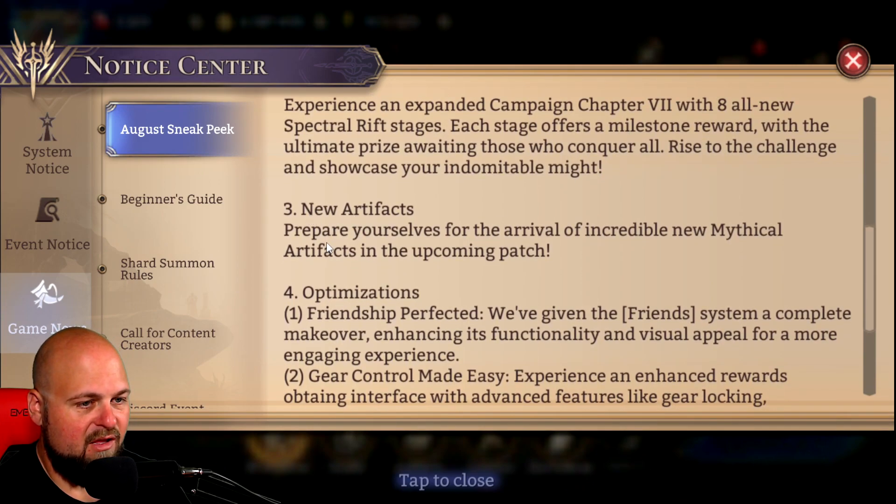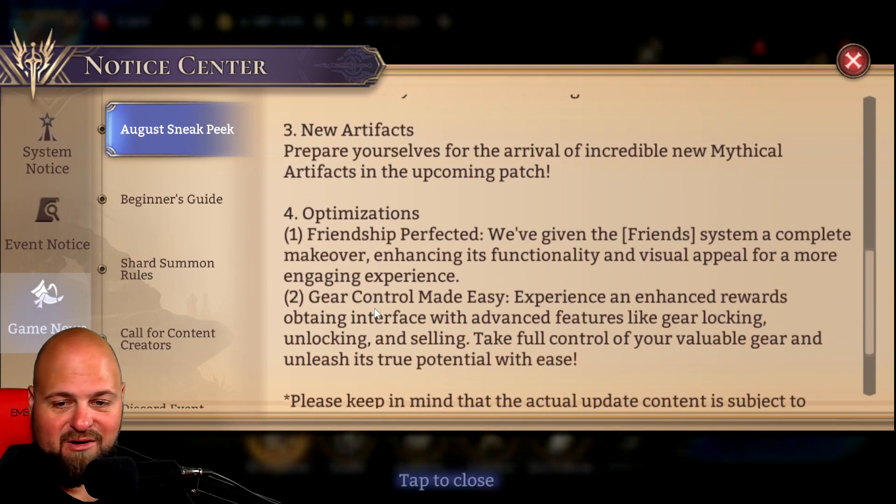Then we have new artifacts coming. I barely have a grip on the current artifacts — I'm making my way to where I can farm the red artifact shard things to summon them, but I'm not quite far enough to really pump a lot of stamina into that. But we have some more mythical artifacts coming, so the more the merrier I guess.